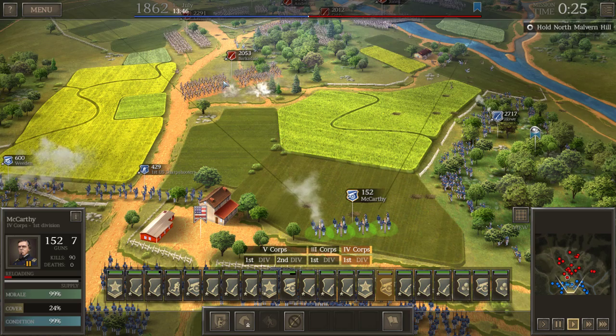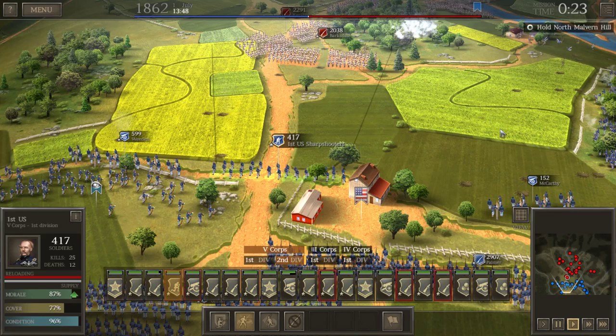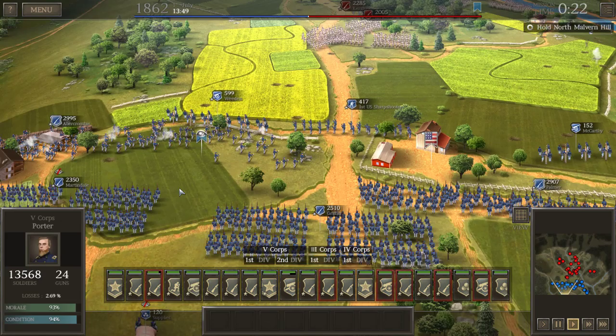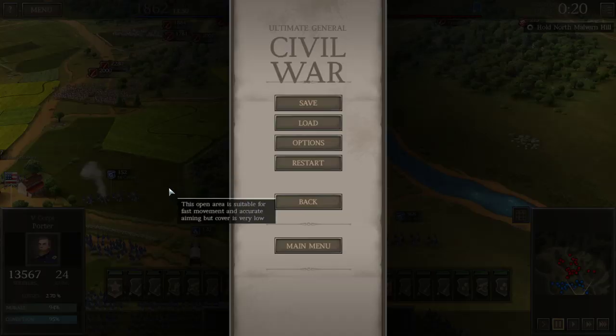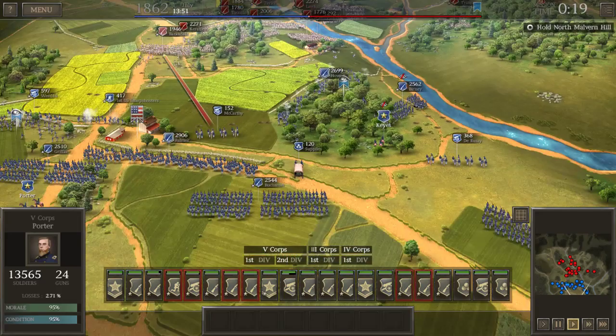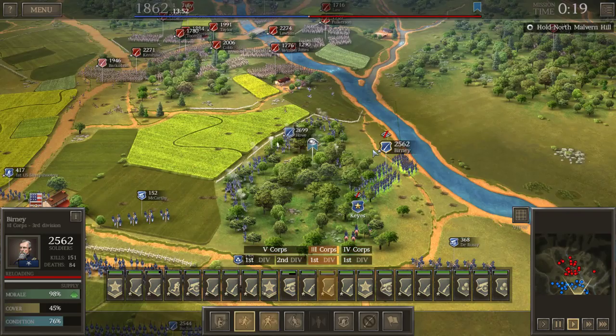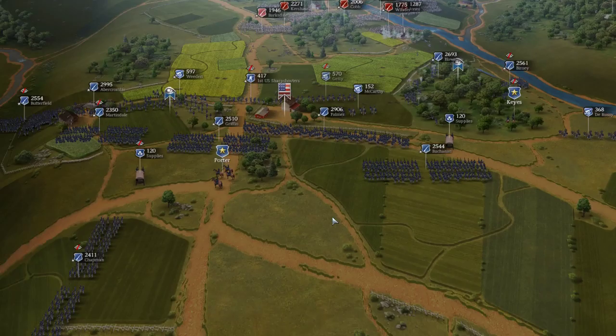Looks like pretty standard round shot — that can certainly kill a man, but we were hoping for shell shot. Barksdale is getting real up close and personal. We've got plenty of reinforcements back here if we need to bring them forward, but I'm hoping our sharpshooters and artillery can deal with these guys on their own. Barksdale is moving back — only 20 seconds left in this part of the mission. I'm guessing they'll bring reinforcements because I think we stopped them. The rebels advance — brace yourselves.